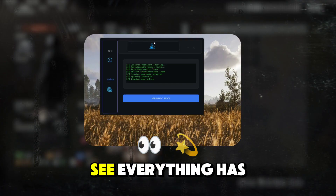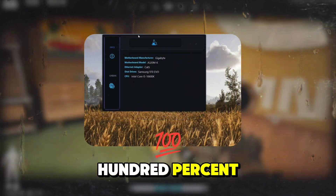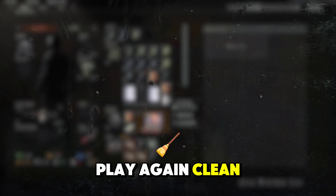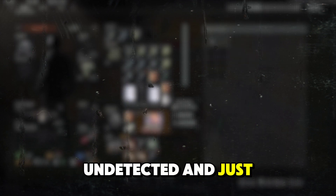As you can see, everything has successfully changed, meaning Labs worked 100%. When you log back into Arena Breakout Infinite, you are unbanned and ready to play again — clean, undetected, and just like nothing ever happened.